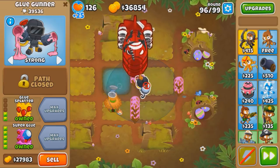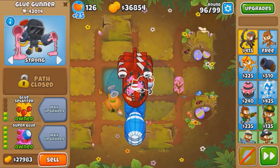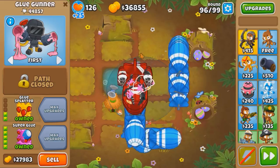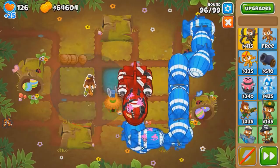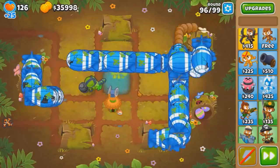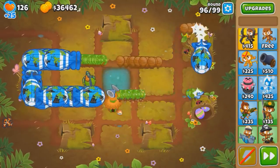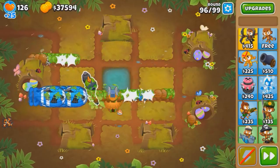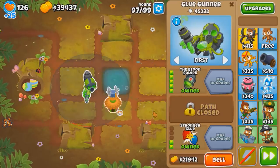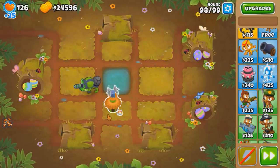We got all the ZMGs. Can we keep up the good work? Because in this case we might not even need the Solver - JK, we might actually. It's getting cockblocked. Sell. Solver, solver, solver - got it. This should be it, assuming we don't get cockblocked too much. It's a lot of Ceramics. Should be good though. Round 96 - done. Round 97 - not done. Super Glue time again.